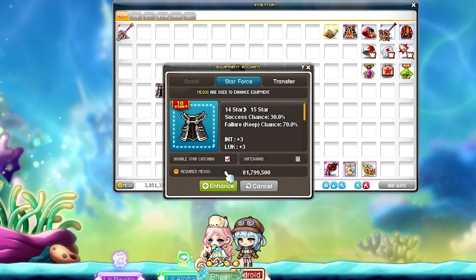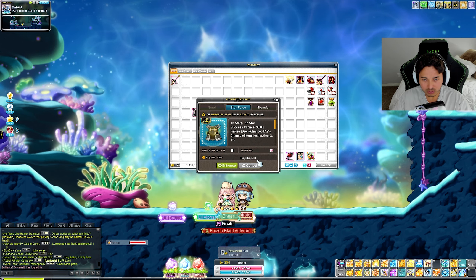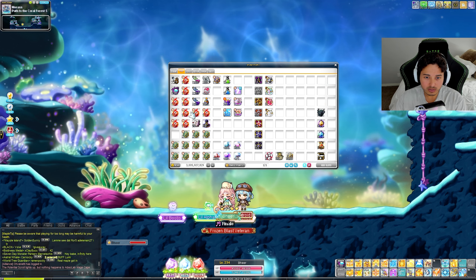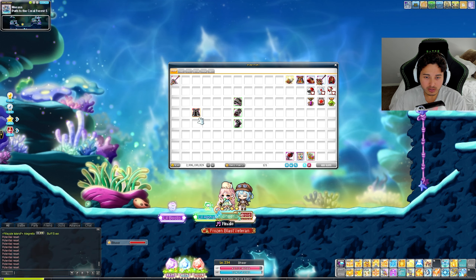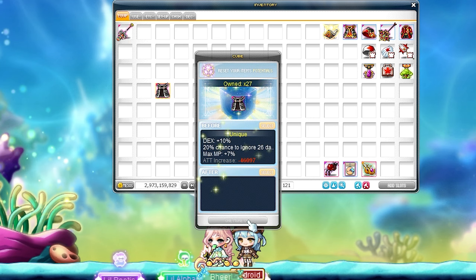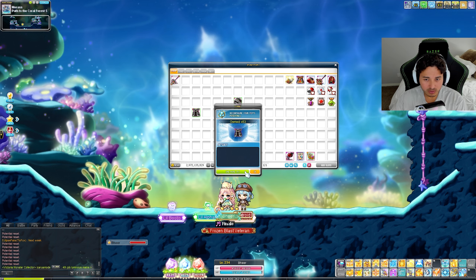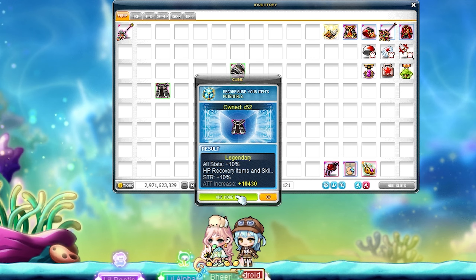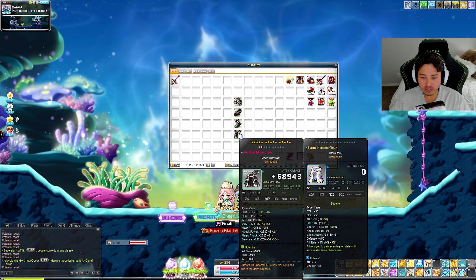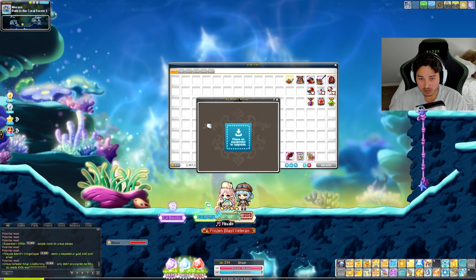Now for the cape, back to star forcing. I don't like the fact that we're sitting at almost three billion mesos spent. Thank you, one more. Oh my god, nearly three bill spent. Let's get that cubing session going - try to share this between the Absolab staff and the cape. Took us quite a few - almost about 50 red cubes to get to legendary. Praying to get two stacks of INT - two lines, it's good enough.